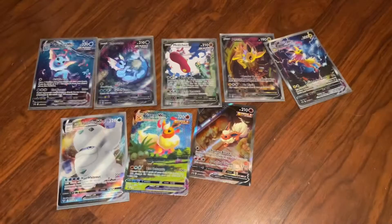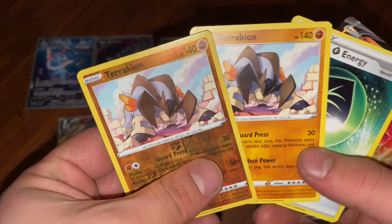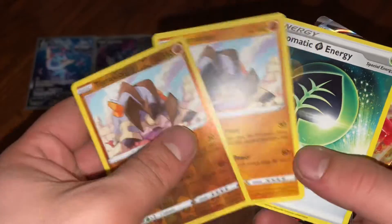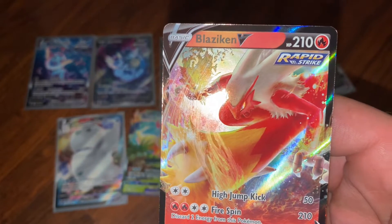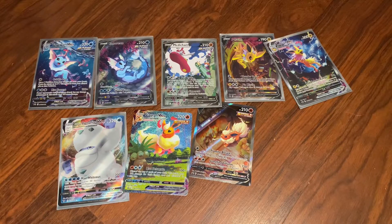Quick recap of this box: a reverse Terrakion and a rare Terrakion, Aromatic Energy, and my favorite - Blaziken V. Let me sleeve these up real quick.